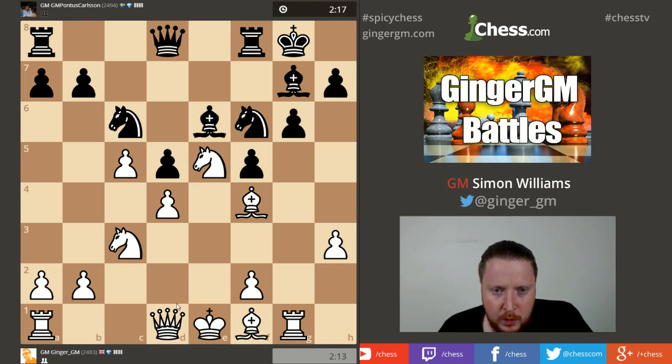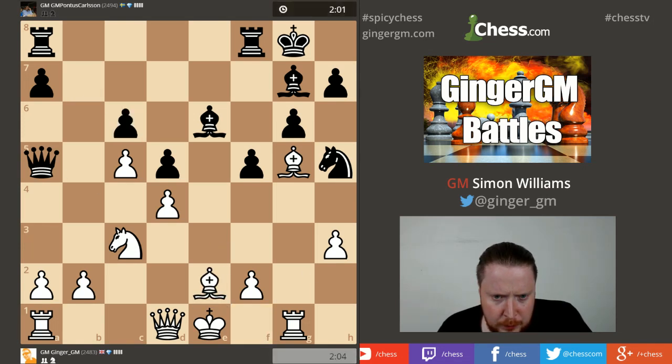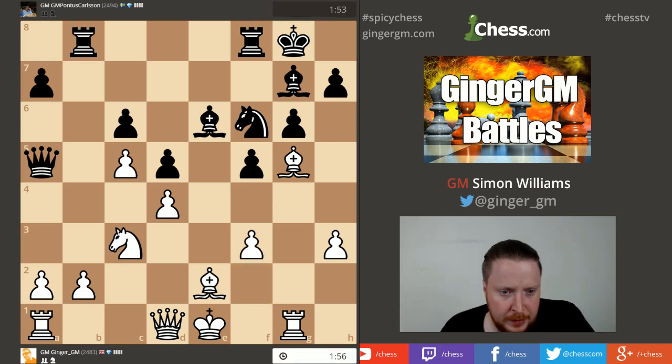If I can get my king castled I'd be feeling quite happy, but it seems I'm quite a long way from doing that. I certainly prefer my opponent's position. I was wondering if I had some cheeky move like queen takes knight — it doesn't seem to work. My opponent is coming over on this area of the board. Maybe my king should go to f1 — this might be a safer way to play, because he's got the open b-file.